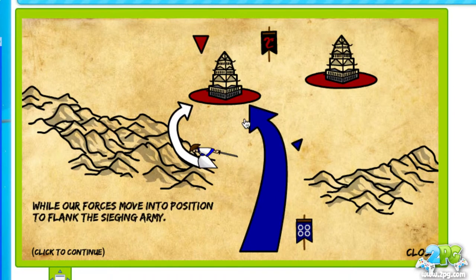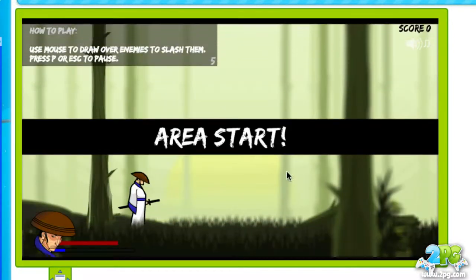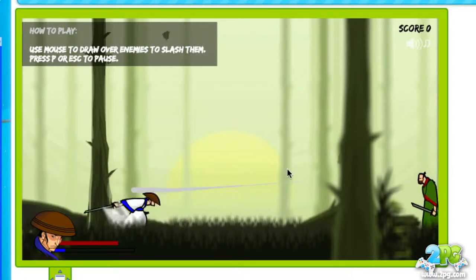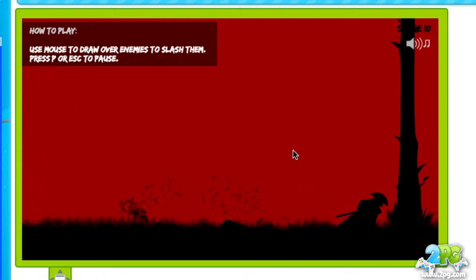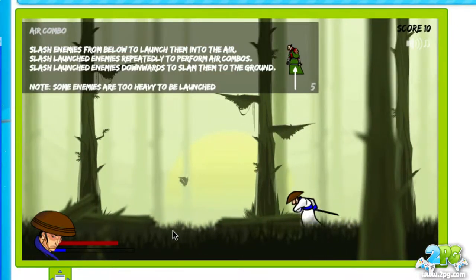Everything is pretty much controlled with the mouse, so you basically use your mouse to slash through hordes of enemies. You can click to move, click simply to tap, and you slice by dragging your mouse cursor across — so you simply drag across your enemy.